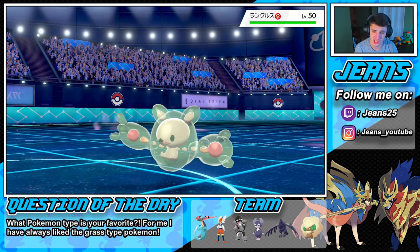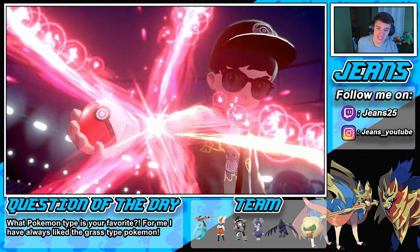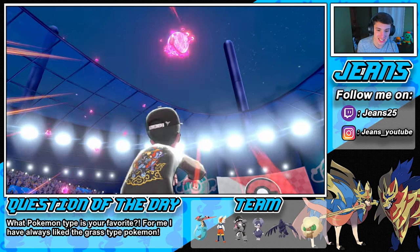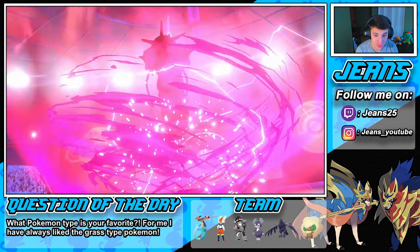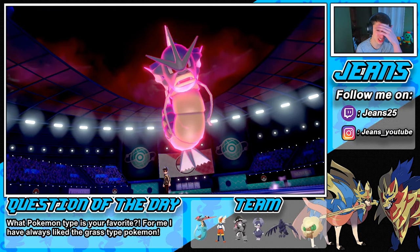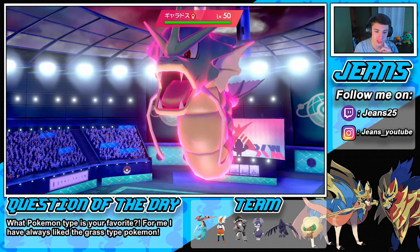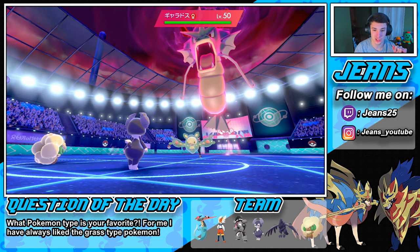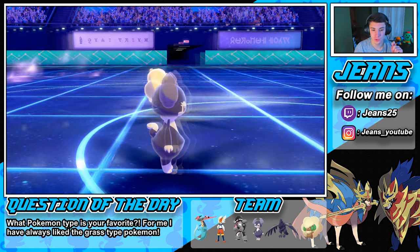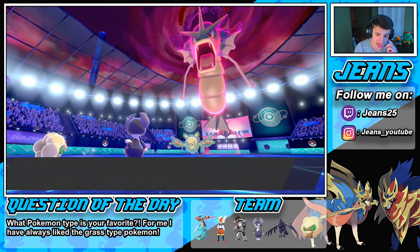He's gonna withdraw his Grimmsnarl — we're not even attacking him, so thank you for helping us set up, buddy. I'll take that all day. He's gonna Dynamax his Gyarados and probably go for a Max move trying to set up the main hit on my Indeedy — which is totally fine by me. We're chilling with that Dragapult in the back end who could do some work. Dragon Darts is always a good move especially in doubles, getting those double hits. Tailwind comes out, we will get first move next turn.